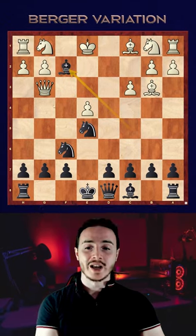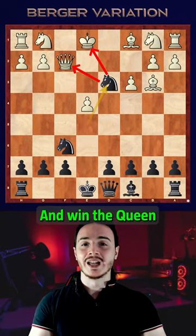If king takes, there is knight e4. And if queen takes, we go with knight d3, and we again win the queen.